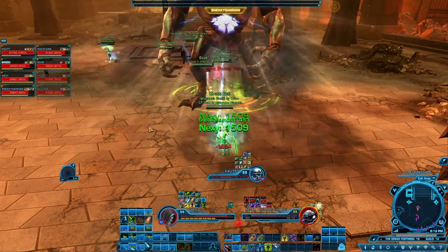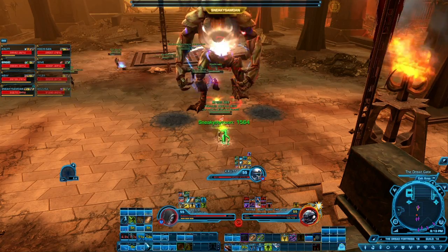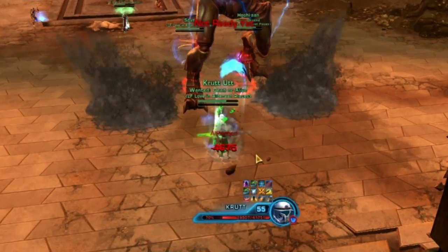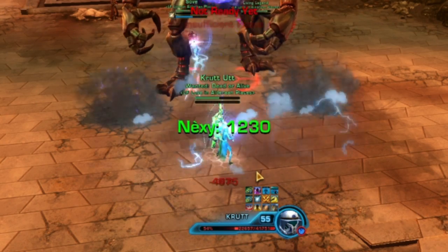As you pull, tanks should grab the boss and face him towards the stairs, with both tanks standing in front of him. Nefra does a cleave that splits the damage between the two players standing in front of him, so make sure your tanks are positioned right on top of each other to absorb this damage.